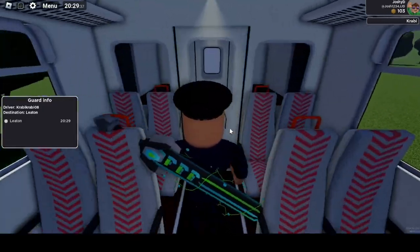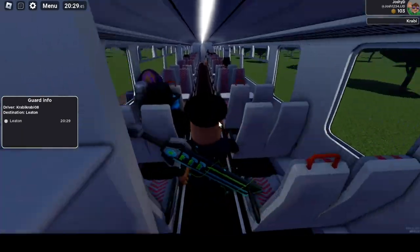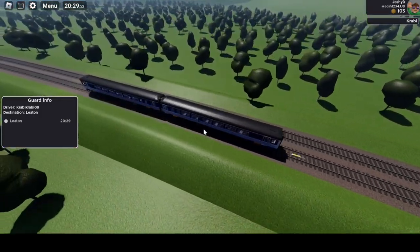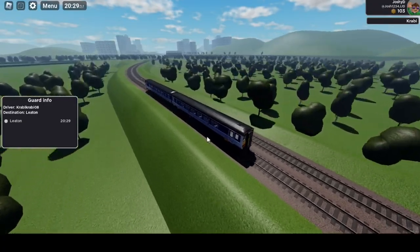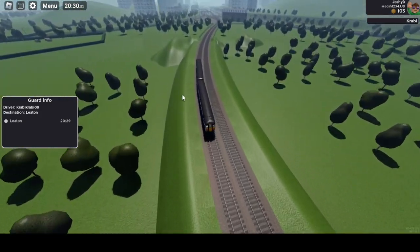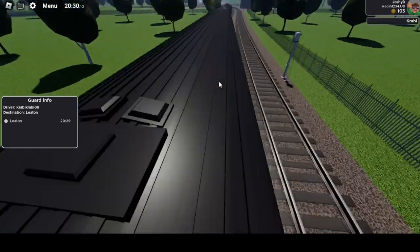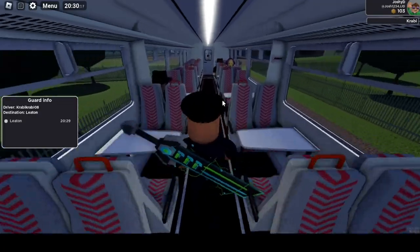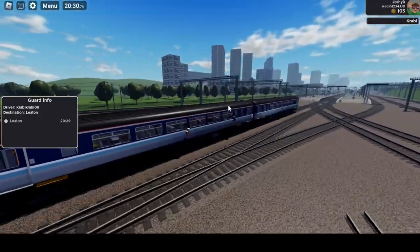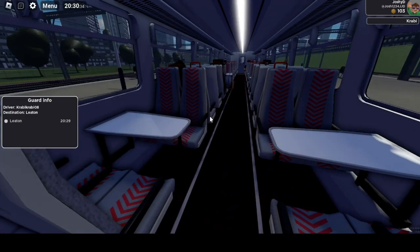Another feature I haven't shown off yet is that you can change your local door. On some trains, like the class 142 four-car versions - which are basically two trains coupled together - you wouldn't be able to check tickets for the front two coaches if you're in the back two. So it allows you to change your local door so you can move to the front of the train to check tickets there. Anyway, we're just coming up to Leeton, and hopefully Crabby's going to do a good stop and not hit the buffers - though hitting the buffers doesn't de-spawn your train, so there's not much effect.